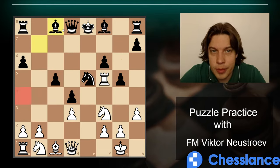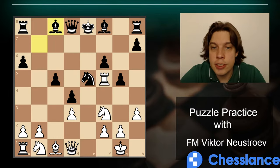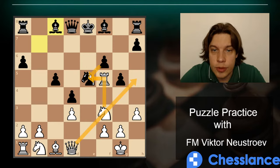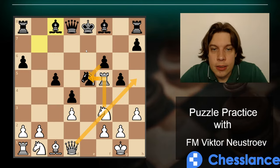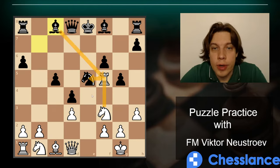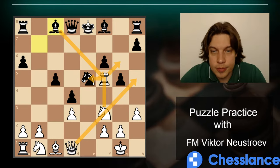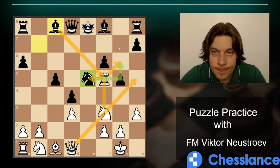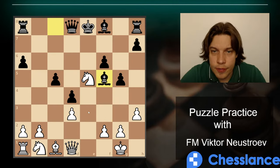Queen a4 maybe doesn't make much sense because of Bishop d7 as a tempo-gaining move. Queen h4 makes more sense — we achieve it by playing Knight e5 or Knight g5. It's better to capture a more valuable piece; after that if they play this move we can take on e5. If they capture our rook on f5, Queen h5 should still work, and after Bishop g6 we capture on g6 and gain all material back.